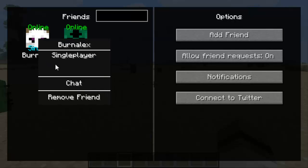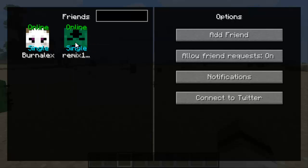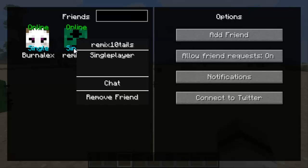It used to display the world name but in this version it doesn't. Even if they're on a server, you can't direct connect because it doesn't allow you to connect to people's servers automatically — you have to manually see their IP. It does show the IP underneath 'server,' so you can connect to them that way. There's also a chat feature and an option to remove them as a friend.